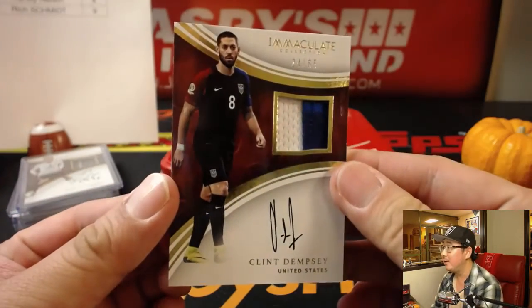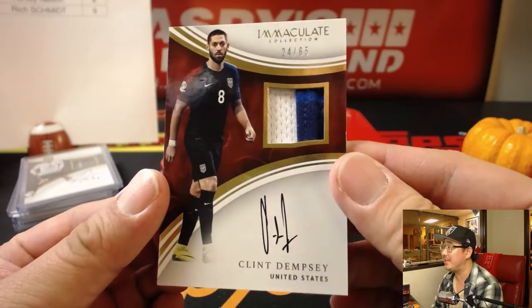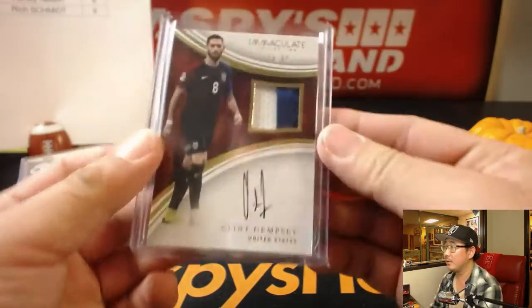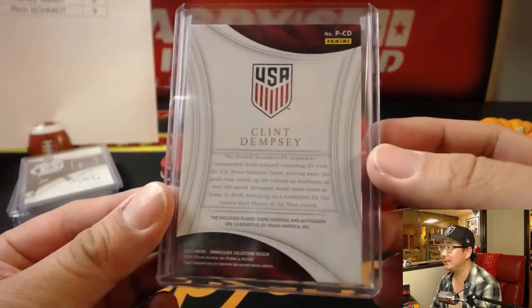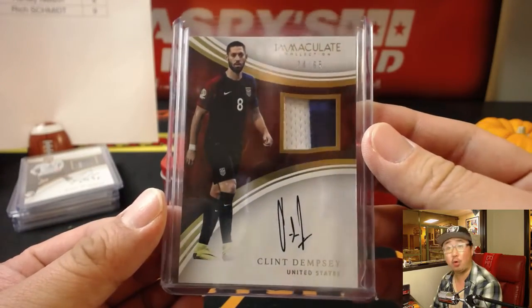Look at this — this guy had a couple of goals the other day. Two-color patch and autograph for Team USA, 24 out of 65 — Clint Dempsey, who I believe had two goals in the Sounders playoff match recently. Two-color patch — maybe three, I'll give it three different shades of blue for Team USA. Can't believe we didn't make it. Number four going to Joe Kroll — nice Clint Dempsey.